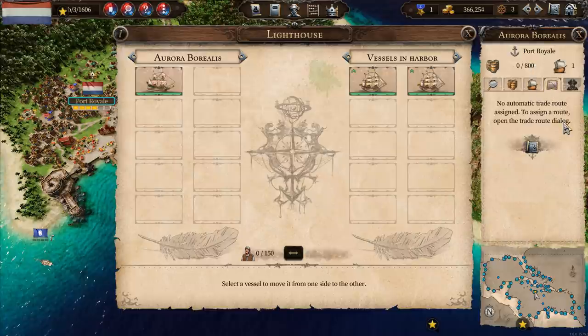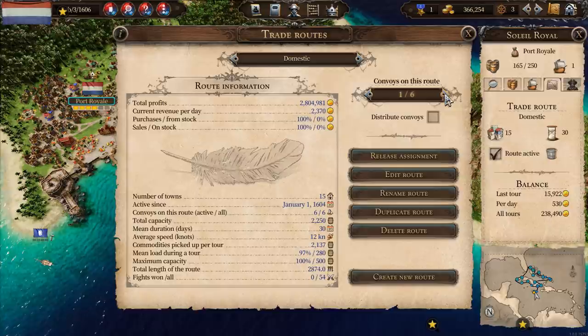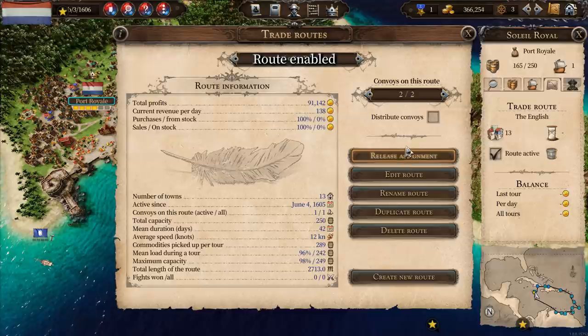The Aurora Borealis is going to go onto... we've got six on domestic, eleven on the Spanish Circle which I'm starting to think is too many. We've got five on the French-Spanish Gulf Ring. Five on the domestic local. We haven't got any on the Spanish Northern Lane. We've only got one on the English route - I'm going to put the Aurora Borealis on the English route.